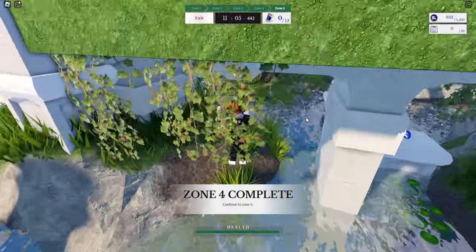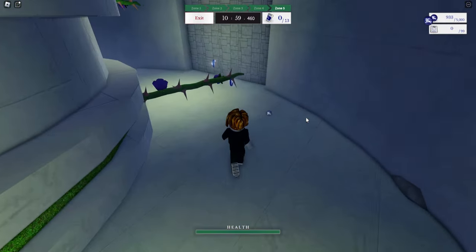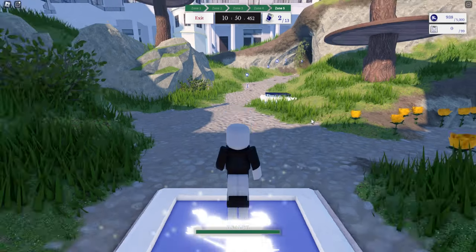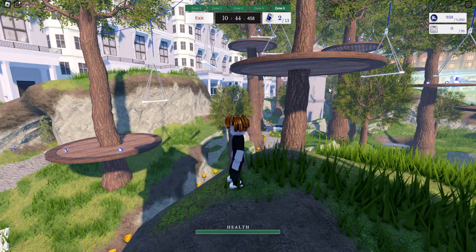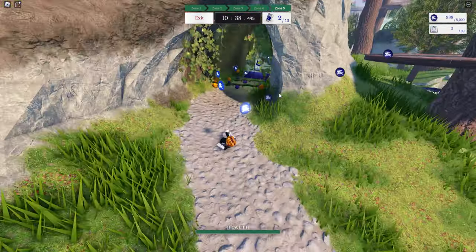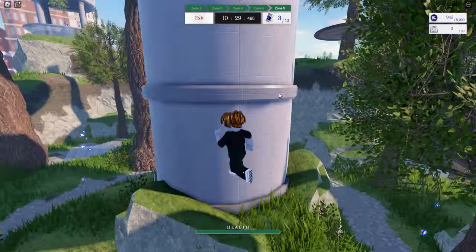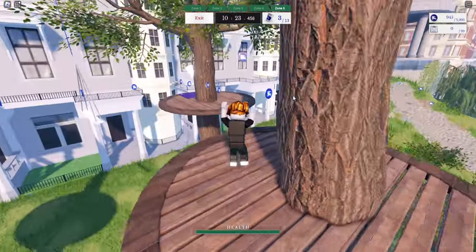Head towards zone five and go inside this tunnel. Try not to die — just follow one of the ropes. There's a cup in here and another cup further in. It can be a bit buggy: if you died early and don't see cups, just touch the green wall. There's also a cup inside the tunnel itself. Skip the swings — they're annoying to deal with.